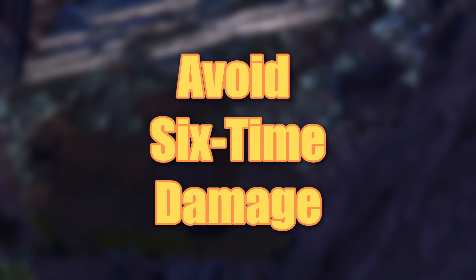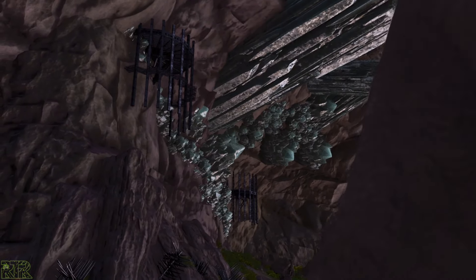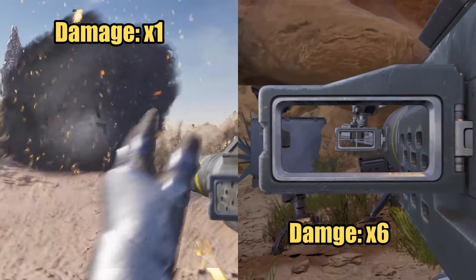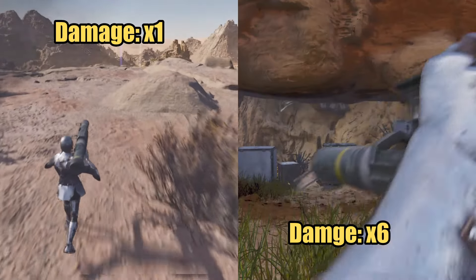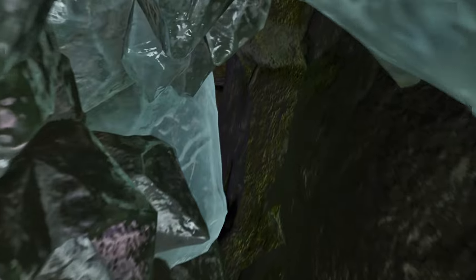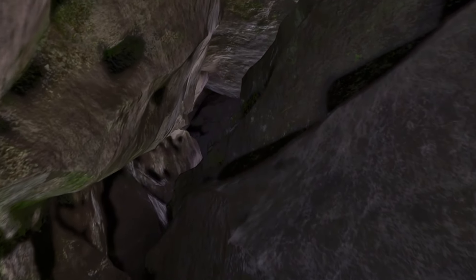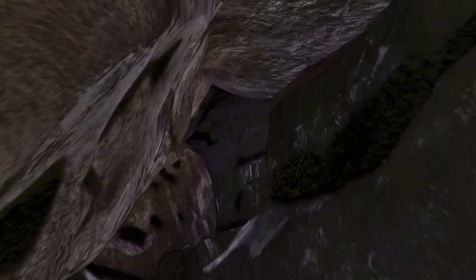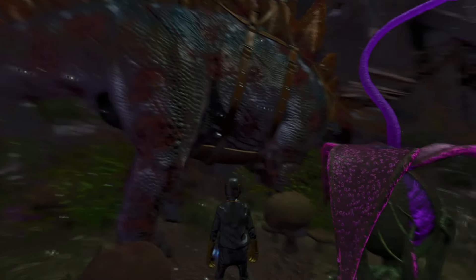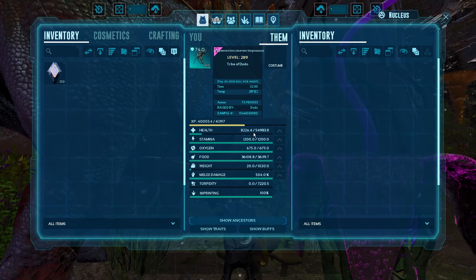Building in caves will make you a prime target. Six-times damage makes you vulnerable to rockets and gives raiders a significant advantage — a single rocket in a six-times damage zone can be devastating, potentially dropping all your turrets at once. Instead, build in rock holes. They don't have six-times damage and some are incredibly strong and nearly unraidable. Examples include rock holes with entrances in the ceiling, crouch rock holes, and overworld rock holes on Aberration. These locations are difficult to raid. If you are playing on Aberration, avoid building too close to plant sets, as raiders will be able to heal their tames there without trouble.